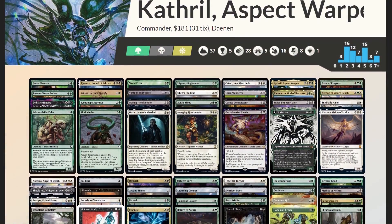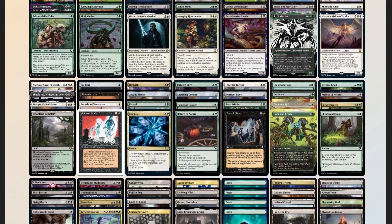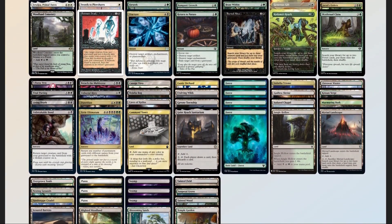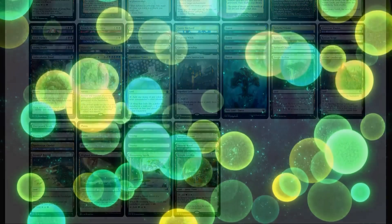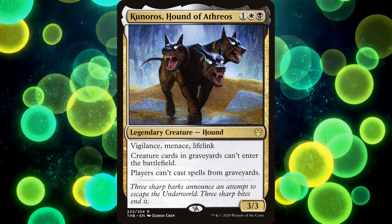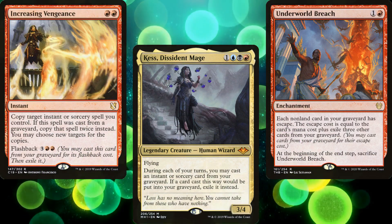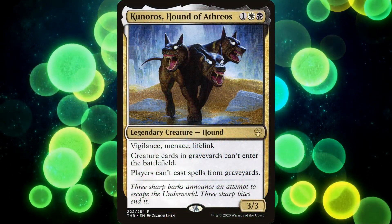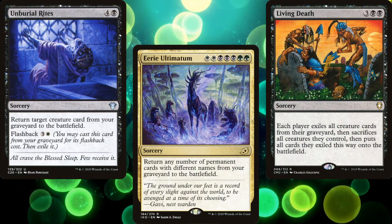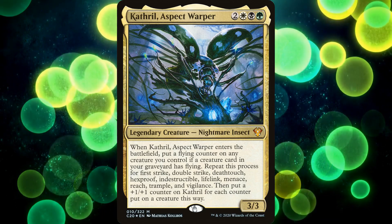Now that we have our deck list, let's compare it to our checklist: 50 mana sources split between 37 lands and 13 pieces of ramp — right on target. 17 pieces of card advantage, though a lot of that is for filling our graveyard. 11 pieces of interaction, 2 board wipes, 2 pieces of graveyard hate in Bajooka Bog and Kunaros Hound of Athreos, and 1 sudden I-win card in Living Death. Some of you are wondering why I'd include Kunaros in a reanimator deck — I didn't. I included him in a graveyard deck. He works as a stax piece, shutting down flashback or Underworld Breach effects. But he's also got 3 awesome keywords, so we can just toss him into the graveyard otherwise. Reanimation is the backup plan of this deck, not the primary win condition. If we can make Cathro an 11/11 double striker, we don't need to reanimate anything — we can just kill our opponents as Garfield intended, with combat damage.